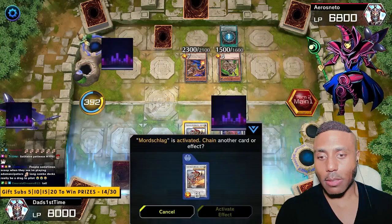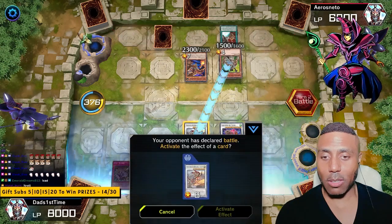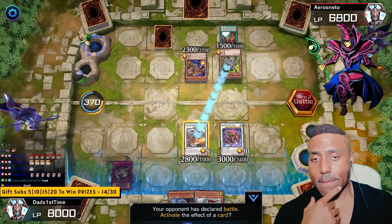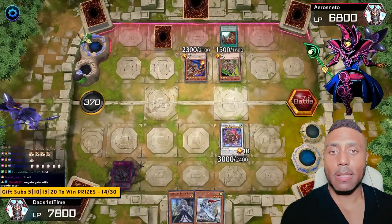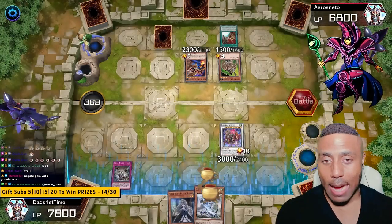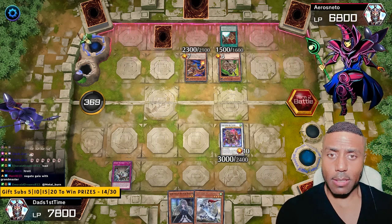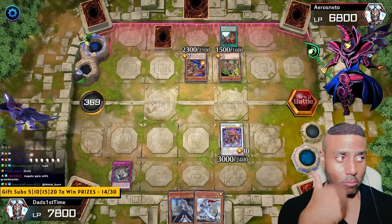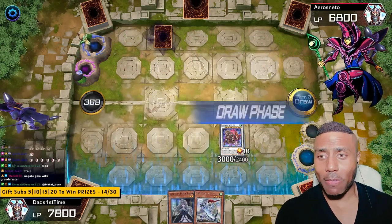Mordschlag? Mordschlagging? What do you want to get rid of — my Baron de Fleur? Unaffected by Trap Effects, huh? Okay. Mordschlag it up. What you got to do? You might be unaffected by Trap Effects, but your friends are not. Your friends are not unaffected. Tell your friends to go home. Bye. Oh, looks like you were affected by that Trap.